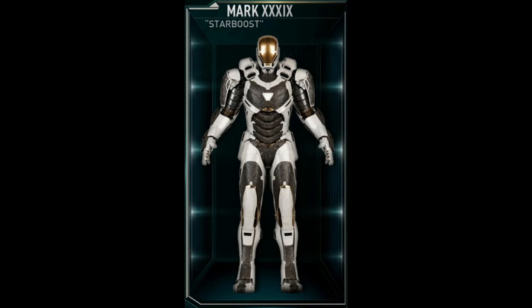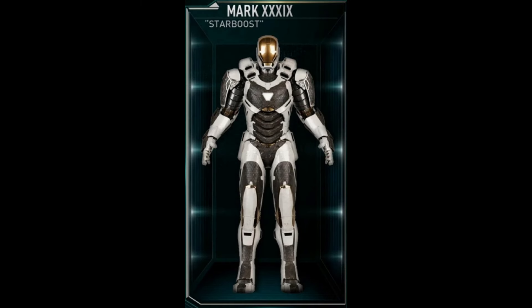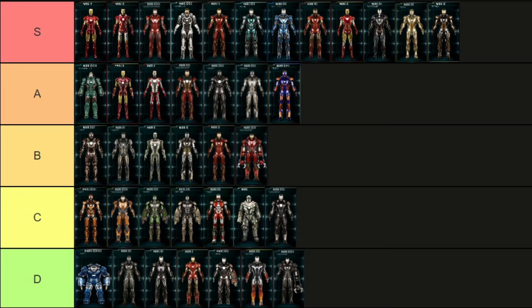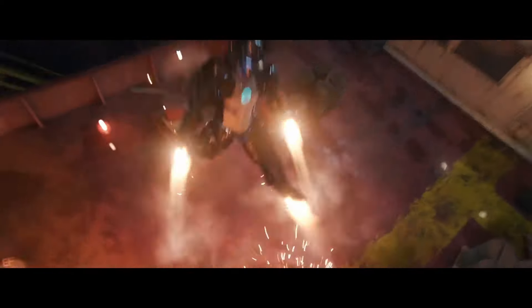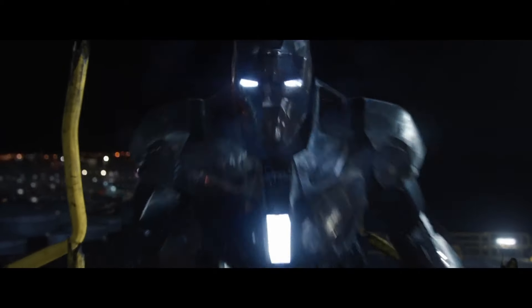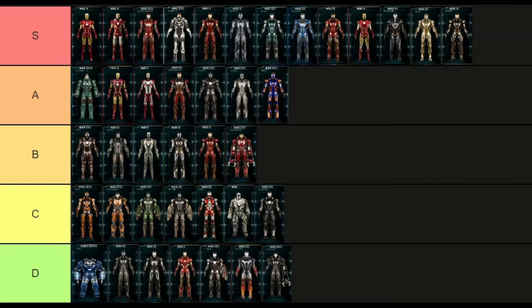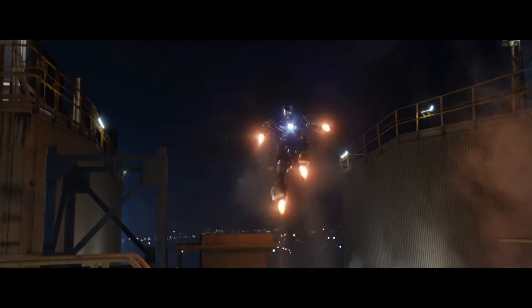Now another fan favorite and easily one of my favorites too: the Mark 39, also known as Star Boost — the sub-orbital flight suit. No notes — check out my video if you want a breakdown of all the specific details, but this is another easy S tier. Following the Mark 39 is the Mark 40, Shotgun — Tony's perfected high-speed suit, with a really unique build, a great helmet, and that big jet booster in the back. Another S tier.